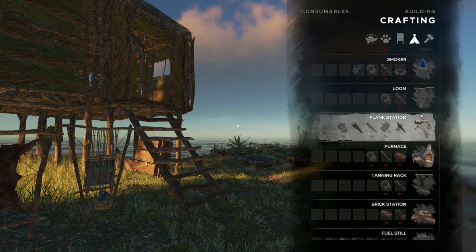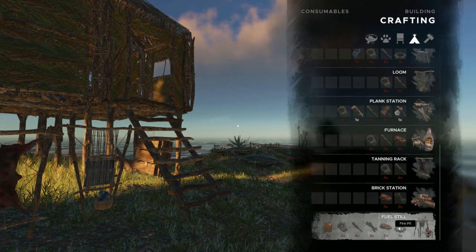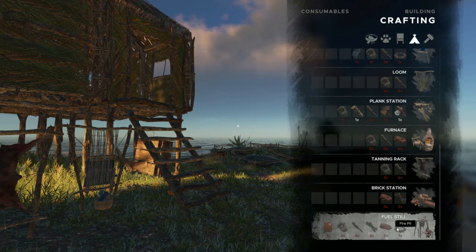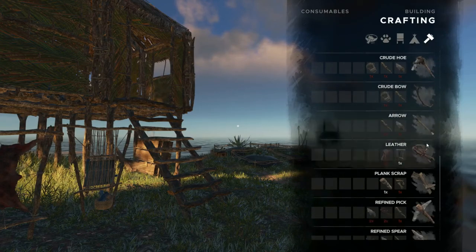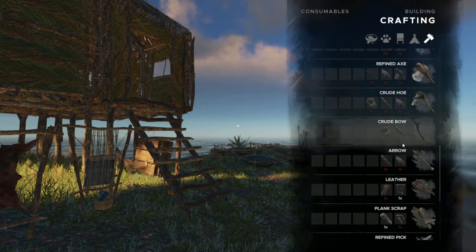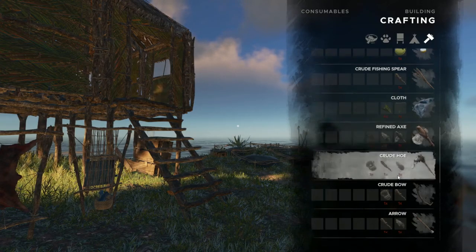The other important thing is you're going to need planks to create both a brick station and a fuel still. The fuel still will be important in powering your motorboat and gyrocopter. You can certainly find planks around on the various islands, but a plank station is a great way to make additional planks. You just need a full wood log, and the plank station functions very much like the loom where you just stand near it.